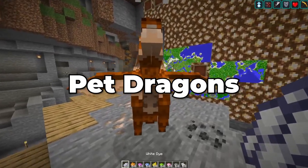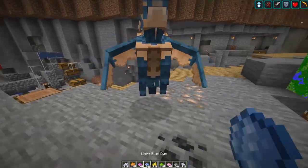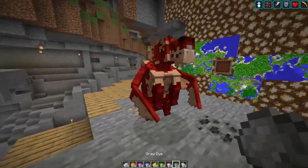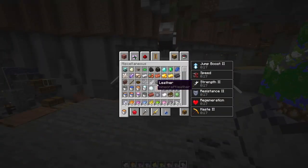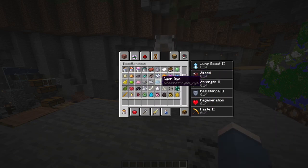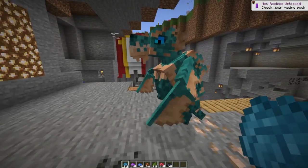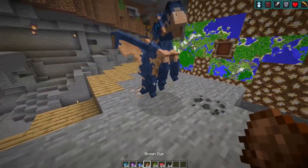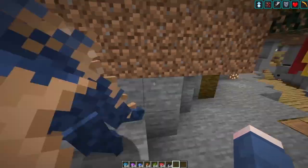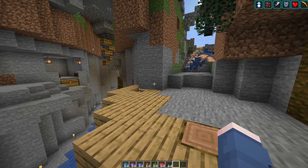Next, we have Pet Dragons, which is yet another Optifine-based texture pack. Instead of using a mod to add dragons to the game, this texture pack takes advantage of Optifine to change a wolf into a dragon texture. Rather than changing the collar colour with dye, you change the colour of the actual dragon itself with dyes. Whenever you walk around with this dragon, he'll be floating around — he still walks like a wolf because it's literally just a texture on top of the wolf — but whenever he attacks a mob, he'll be spitting fire, which is again just a texture effect. It's a really cool texture pack that's been really well done.